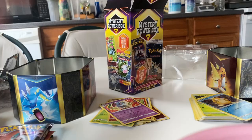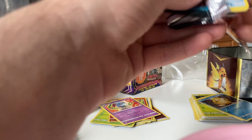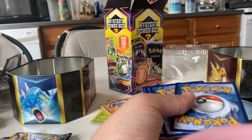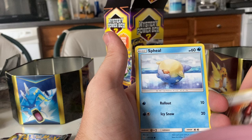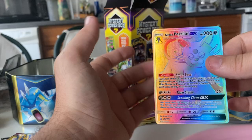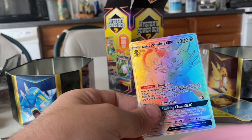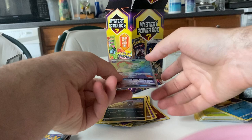Let's open the second Cosmic Eclipse pack. I'm fully ready to order some more Hidden Fates — because after those pulls, I just got, wow. Clay, Prinplup, Beartic, Spheal, Natu, Palpitoad, Jangmo-o, Jangmo-o, Deerling, Pawniard. Oh my God! An Alolan Persian GX — that's a shiny, that's a secret hyper rare, I think. I don't know what it is, but that's a sick card. Cosmic Eclipse, you have proved yourself in this mystery power box.